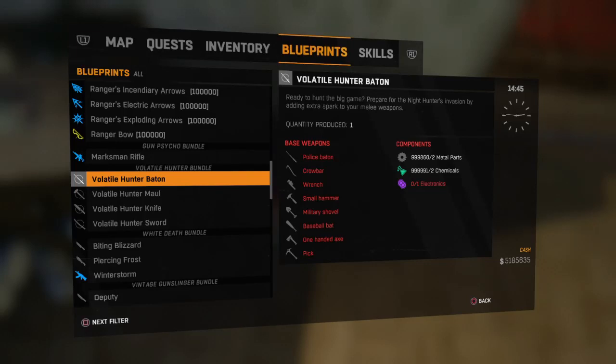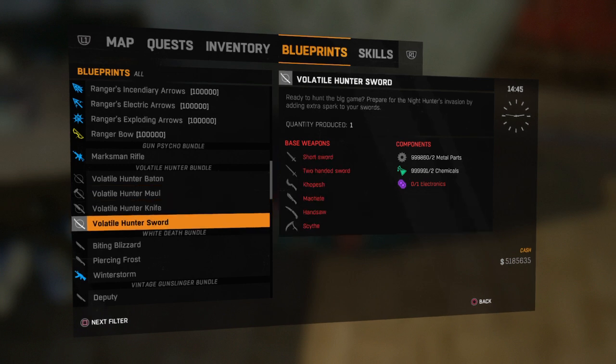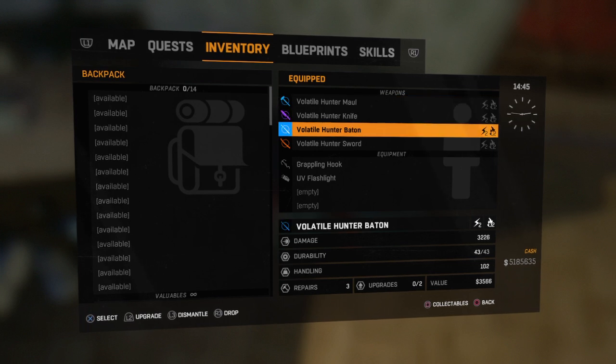Hi and welcome to another Dying Light 1 video. In this section we've got the volatile hunter bundle. You've got the volatile hunter baton, hunter maul, hunter knife and hunter sword. I've already crafted them and got them in my inventory.